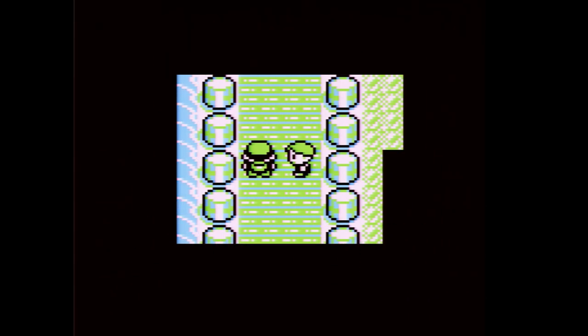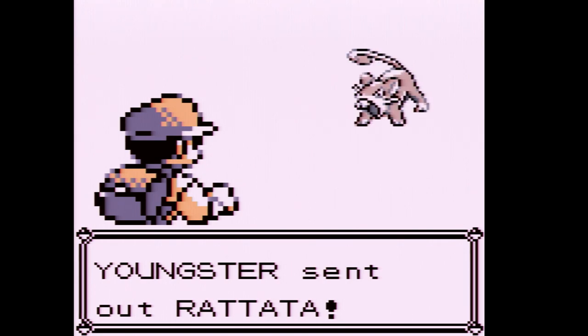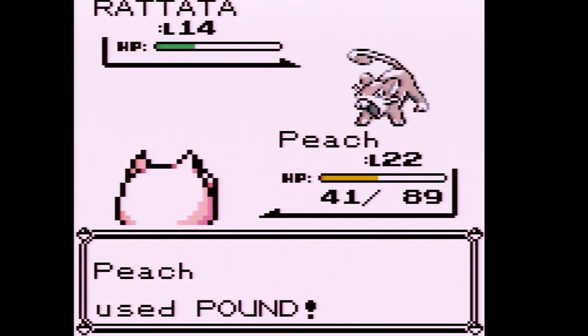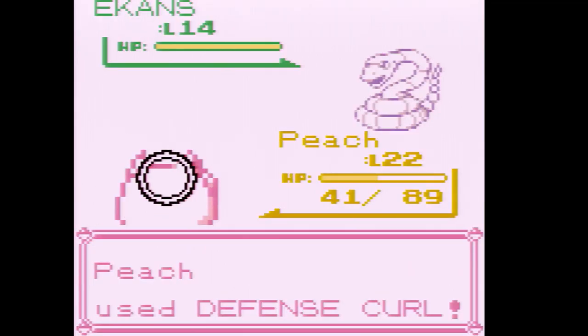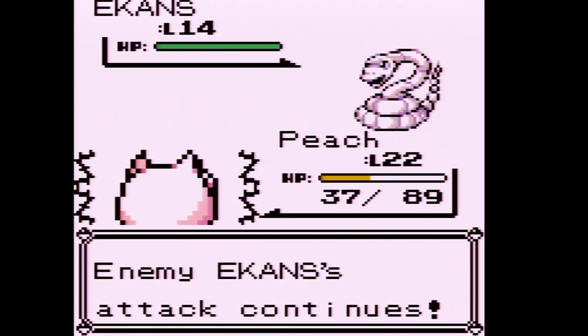Trainer number three — a Youngster sends out Rattata. It shouldn't know Hyper Fang yet since I think it learns that at level 15. I was going to use Defense Curl, but I don't want it to use Tail Whip. Welcome to the most annoying move in Gen 1 — Wrap. When you're wrapped, you can't attack, so it'll just use an endless supply of Wraps. I'm switching out because I'm not faster than this thing.